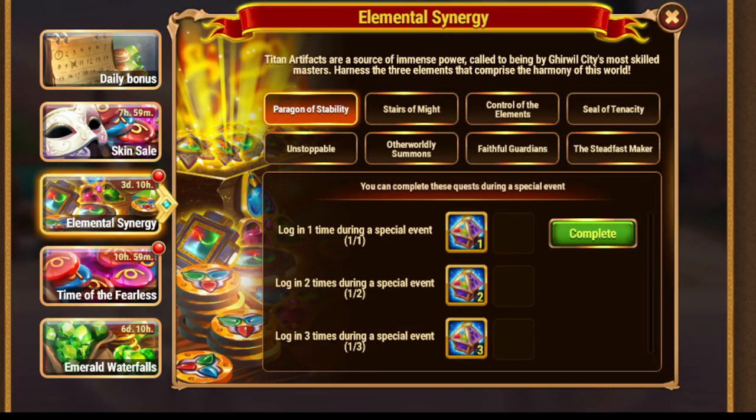Hi everyone, Andragon with you. Today we have two events happening, and Elemental Synergy together with Time of the Fearless have something in common — you can use resources from one for another. Let's start from Elemental Synergy itself.